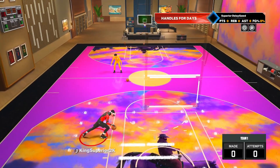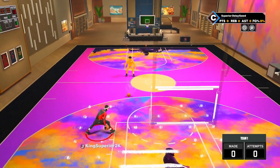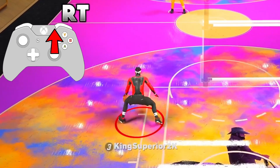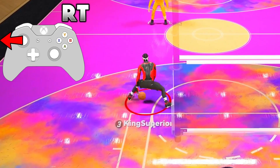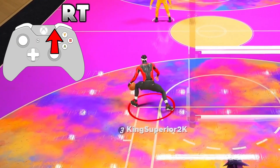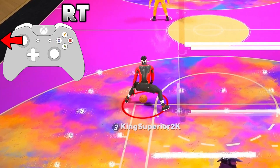Now for the between the legs spam. First, get it down slow: hold RT/R2 the entire time. Ball in right hand, flick your right stick straight upwards and push your left stick to the left. When the ball goes to your left hand, flick your right stick straight upwards again and push your left stick to the right — continuously spam that. Do not release the right trigger at any point. Once you've mastered it slow, speed it up and spam it between the legs.